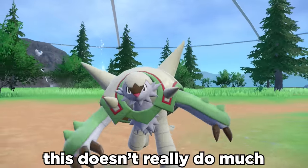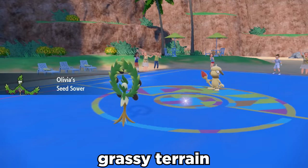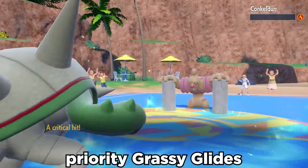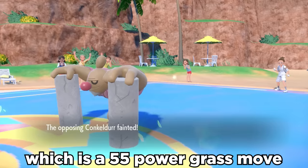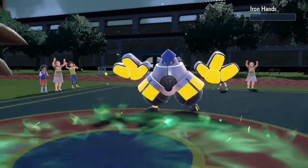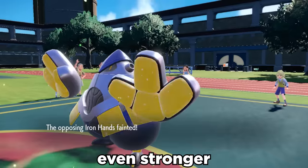With Chesnaught being so slow, this doesn't really do much for us unless there's some grassy terrain on the battlefield. With this, Chesnaught has the ability to fire off priority Grassy Glide, which is a 55 power grass move that is only priority on grassy terrain. This grassy terrain also gives us a solid buff to grass-type moves, making the glides even stronger.